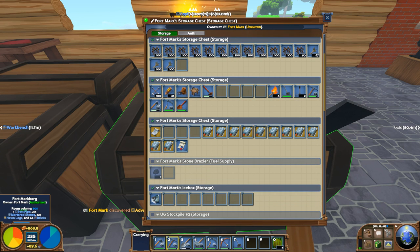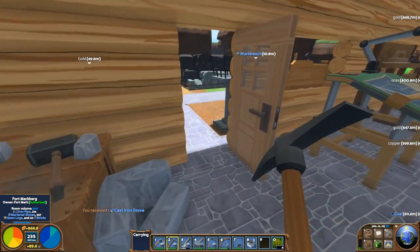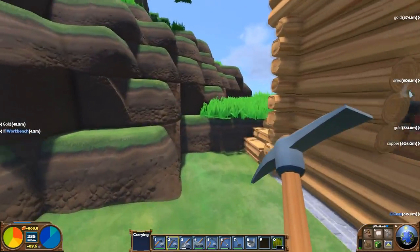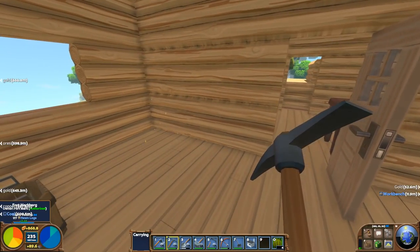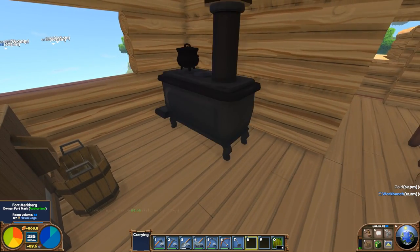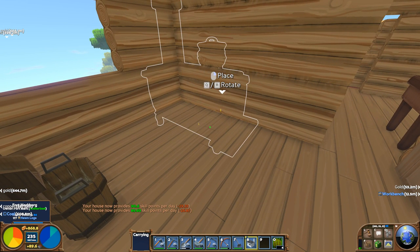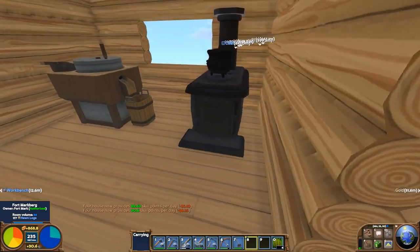I also have a cast iron stove. That's a kitchen item, so let's go upstairs to the kitchen area, which is all of this. We'll put the stove right there — wow, that's a big one. Let me rotate it. Okay, it's in, though it looks like it might be backwards. I can't really tell — it looks right to me.